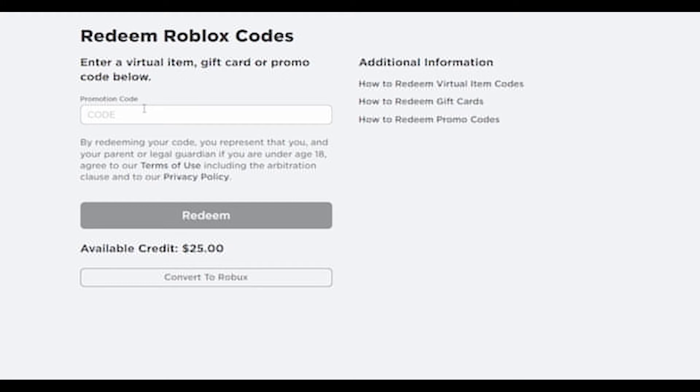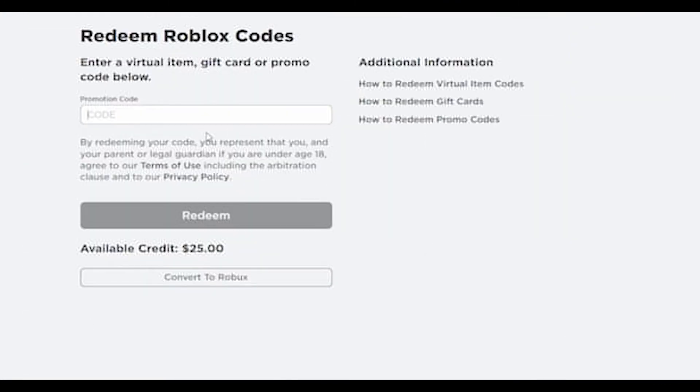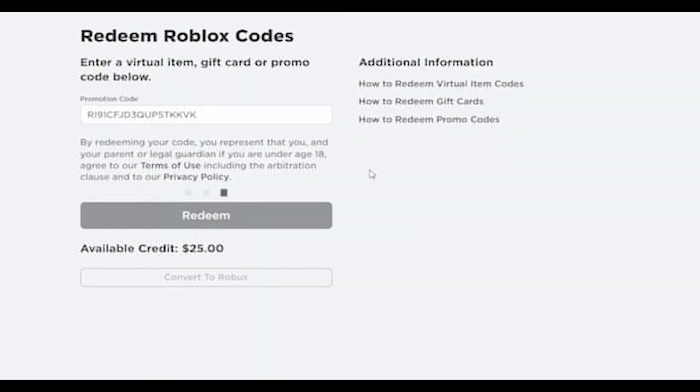The second one here — I hope the price doesn't go back up, but even if it does I'll still get it. I just refreshed and it went down in price, so I'd be surprised if anyone bought it. Okay, I can't read that one. RI 9. By the way guys, if you try to use these they won't work because I'm already using them. TKKVK. Oh my gosh, let's go! Verification — pick the alien. One more $25 should be it. This one is rough. I'm surprised I haven't gotten one of the numbers wrong on any of these codes.